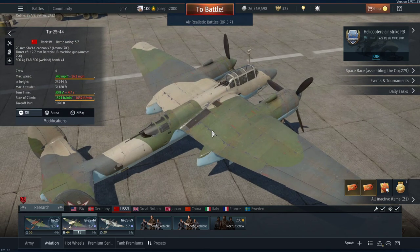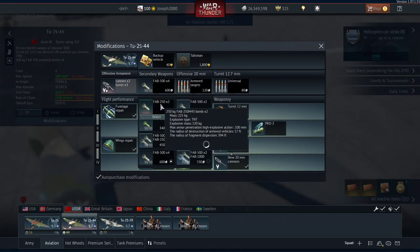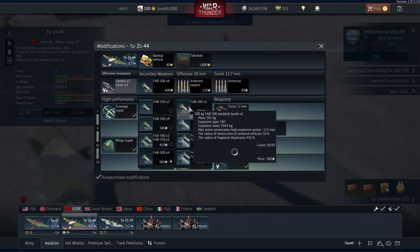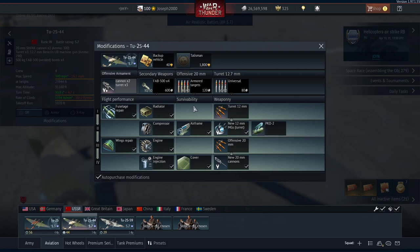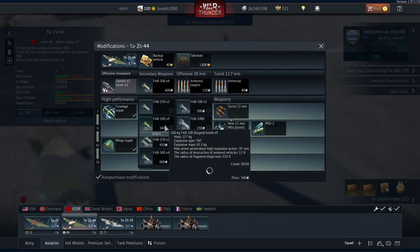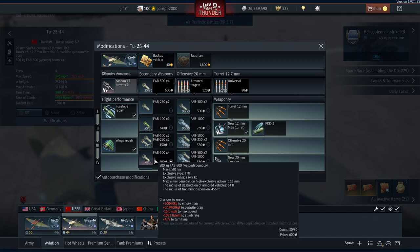The -44 doesn't change the bomb load from the original Tu-2S: you get two 250kg bombs stock, and you also get two 500s. The only bomb load you need to unlock first is the PKD-2, and then you can unlock everything else. Personally, the most versatile and useful loadout I found was the four 500s — very similar to the original Tu-2S.